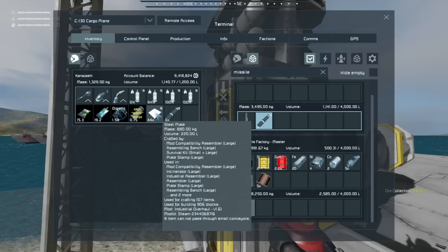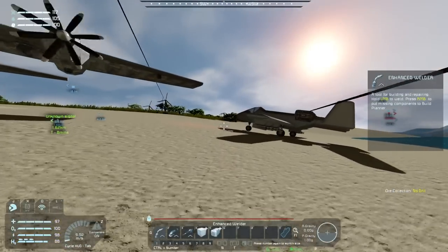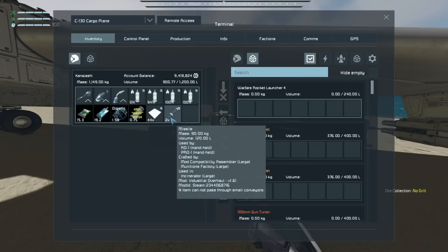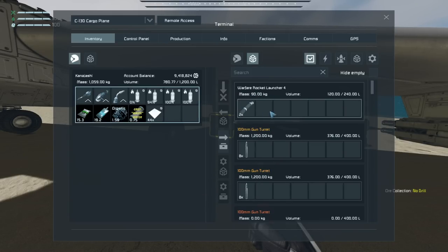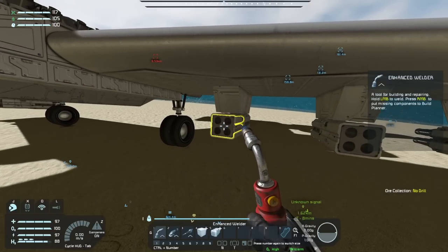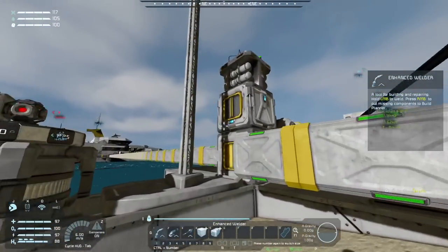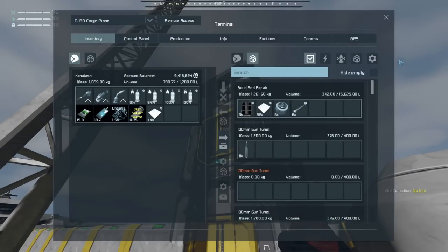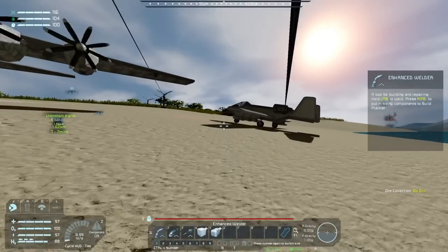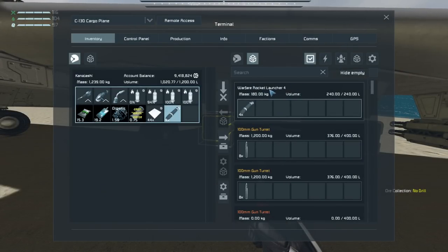I can only carry about six missiles at a time, but each of these missile launchers only takes four. I put four in and they seemingly disappeared — oh, does that mean four are loaded with two more in reserve? Let's put two more in there and then go up and try to fire off these missiles. I'll grab a whole bunch and plunk them into the rocket launcher. Rocket launcher four — we're loaded.